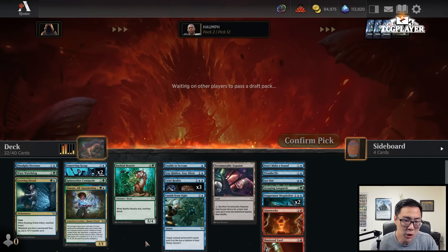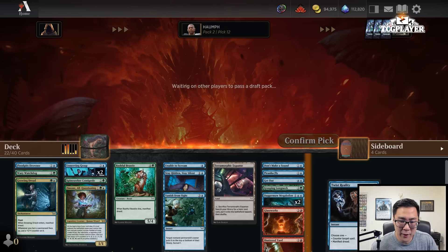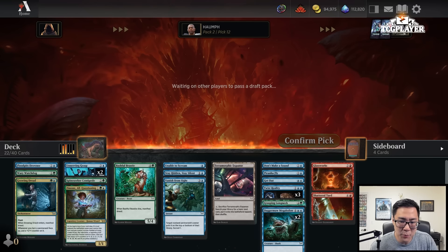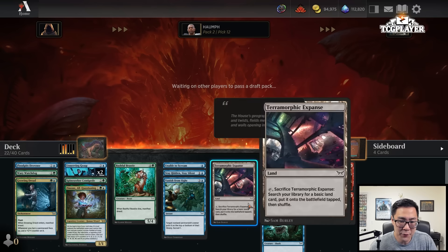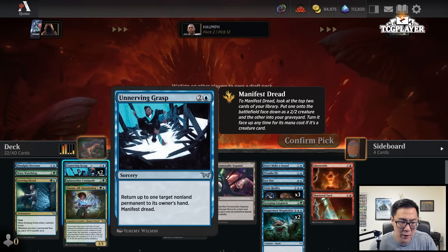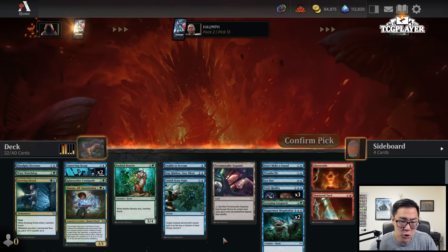Some of these cards are definitely drying up here. We are a little bit lacking in playables — we have about eleven cards I'm reasonably happy playing. I know I'm going to play at least one copy of Twist Reality. We would like more manifest payoffs here because that's what Blue-Green is trying to do. It's a little bit less good in this deck because we don't have a ton of Delirium payoffs. Blue is definitely open — last pick Tunnel Surveyor confirms it.